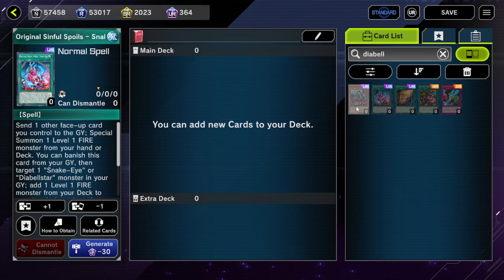Hey guys, today we're going to be looking at the Diabelstar cards, and we'll be going over cards and types of effects that are effective against Diabelstar and Snake Eyes, as well as in general what they do.